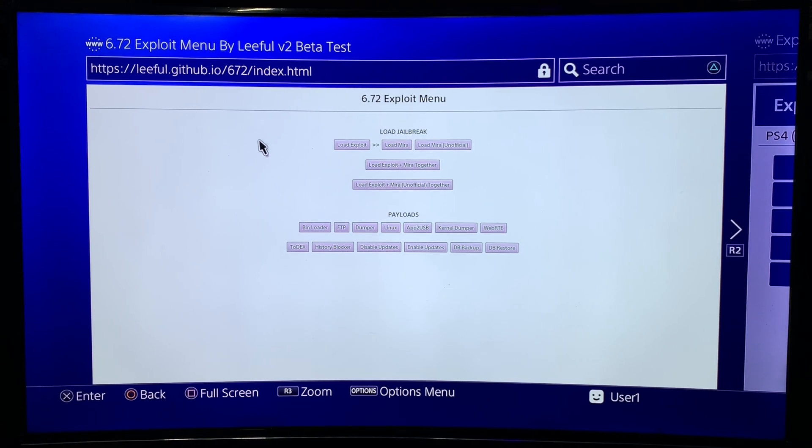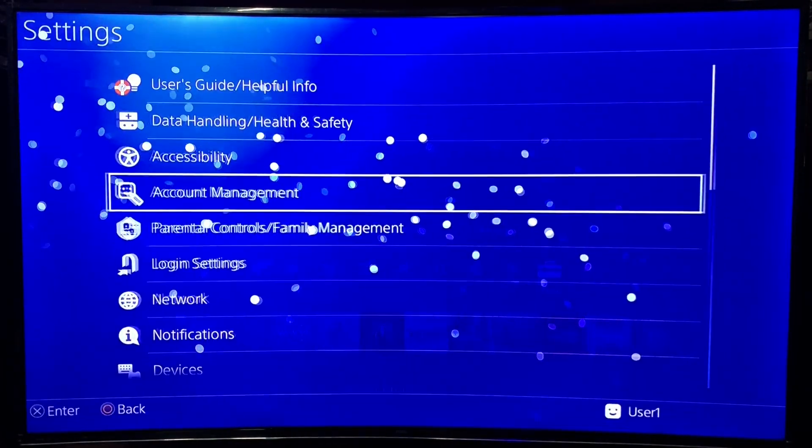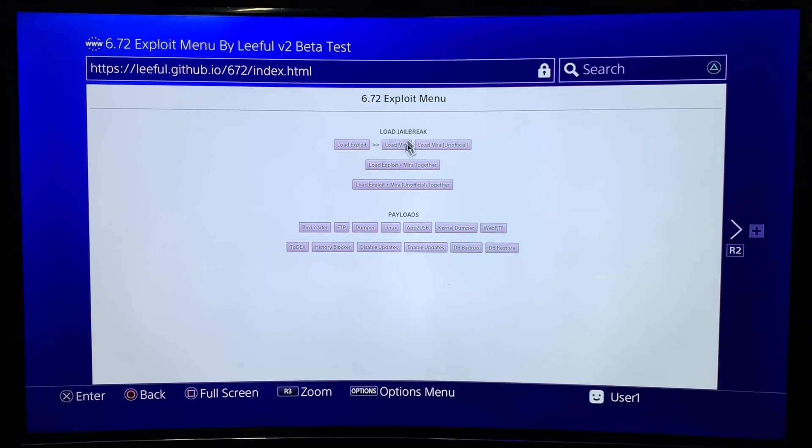Right now we're on Lethal's website, so we'll go with Lethal first. I'm going to go ahead and jailbreak, and once done, I'm going to put the PS4 in rest mode and call it back after 10 to 15 minutes to see if rest mode is actually working. Before I do that, I'm going to show you my rest mode settings. We're going to try mirror first — load exploit, then go to mirror.